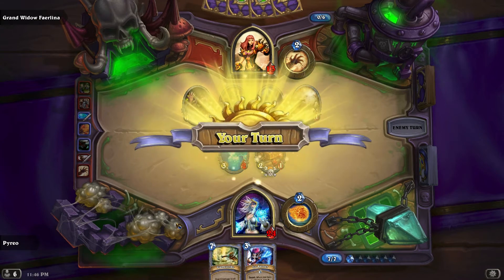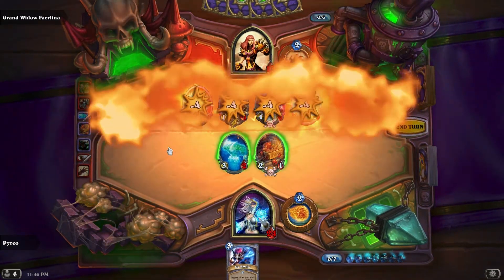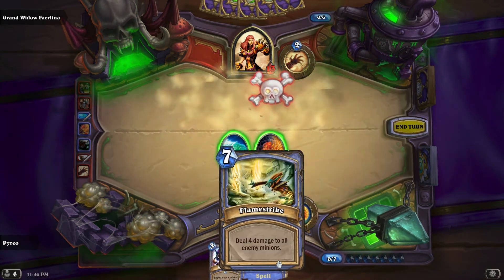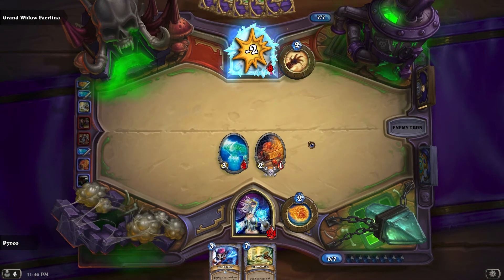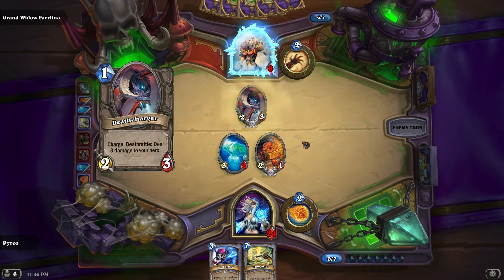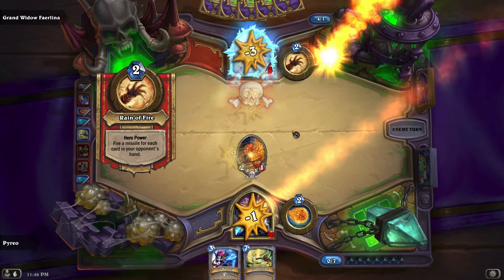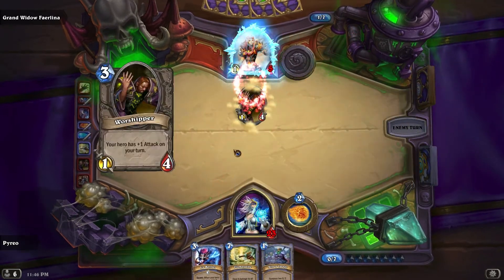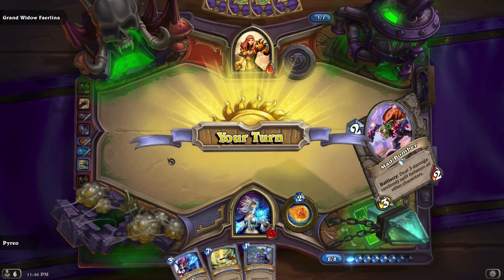We Flame Strike them all down — yes! I believe in you Jaina! I'm feeling good about this attempt, it's only been three minutes. We just gotta zerg her as hard as we can. Two damage — not that bad. Draw a card, perfect. Mirror Image is good.